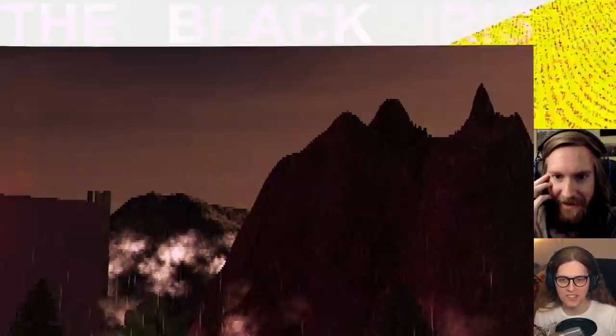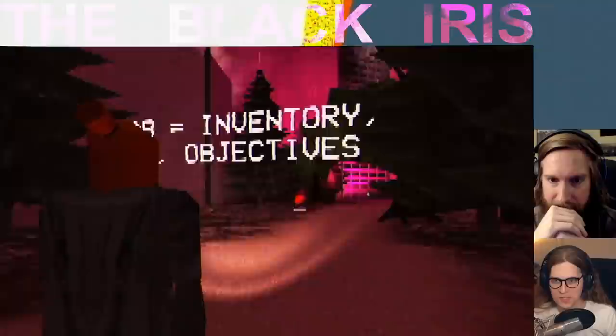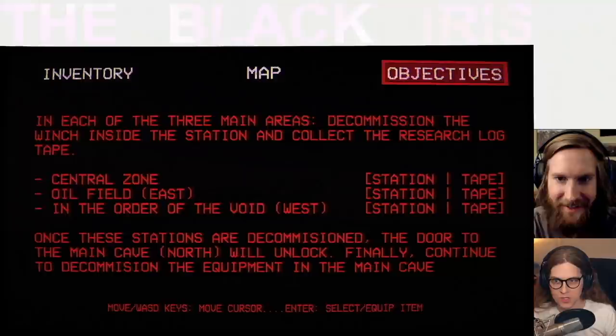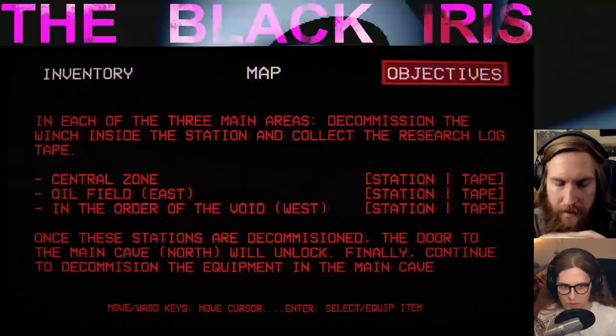Yo, look at this! I gotta learn how to make games like this. T to toggle torch — awesome. Oh my god, the movement is so wild. Take control, inventory, map, objectives: decommission the winch inside the station and collect the research log tape. Oh my god — once these stations are decommissioned, the door to the main cave north will unlock. Then continue to decommission the equipment in the main cave.